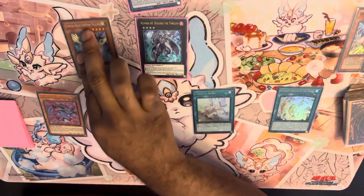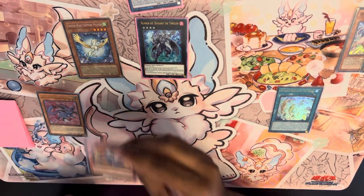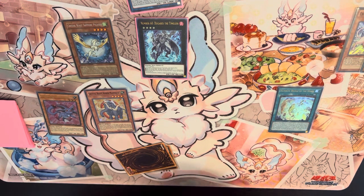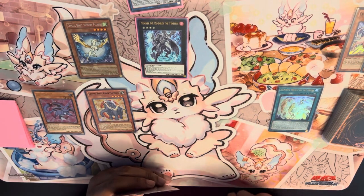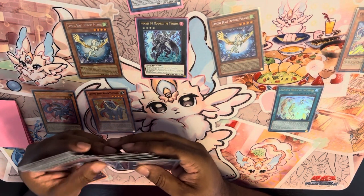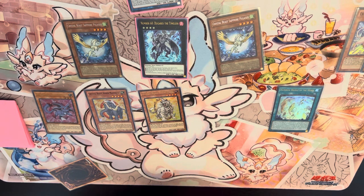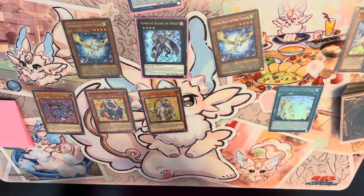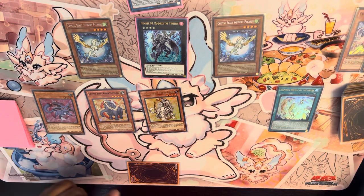Sapphire Pegasus is back — you get another back row. And remember, this is all done off of three cards — this is a three-card combo. Now you have your Amber Mammoth. We still have to do our Normal Summons. Rainbow Bridge of the Heart gives us that extra Normal Summon of a Crystal Beast monster — Sapphire Pegasus. And here comes our boy, Topaz Tiger. Now here's where it really gets good. You've got your Topaz Tiger and you now have seven Crystal Beast monsters.